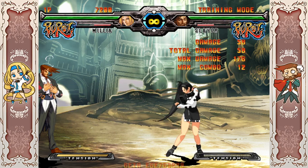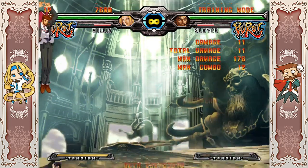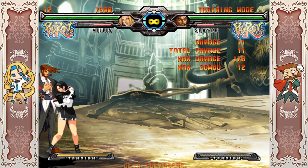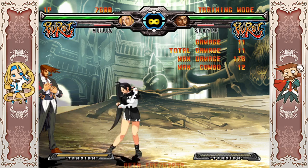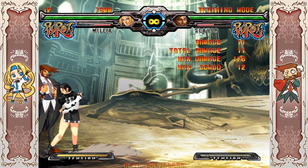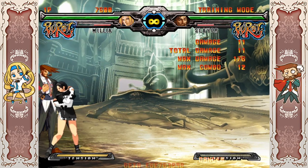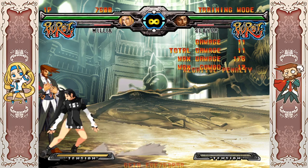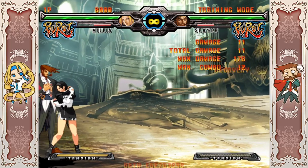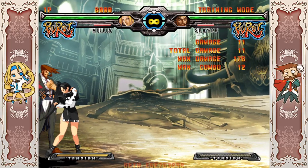Dust: it's absolute trash in this version, don't use it. Milia's Xrd Dust is quite good — she does a little roll back which lets her evade some moves and it has uses beyond just a high-low mix-up tool. In this version, not only is her Dust really slow, it barely leads to damage and she just has better options. It's probably one of the worst Dust attacks in the entire game. Just don't press this move.